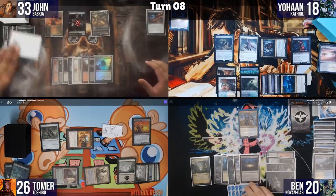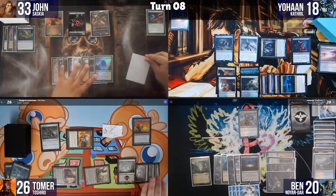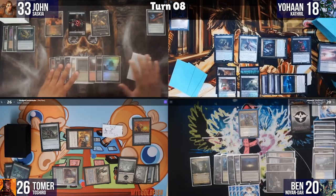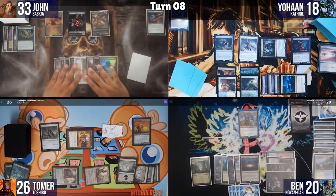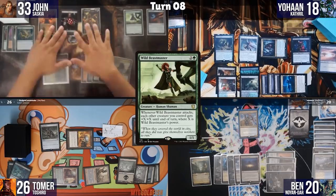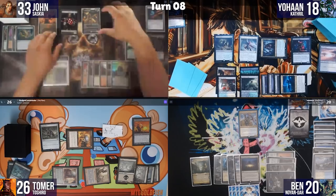Johan is focused on assembling keywords for Cthrill rather than winning — he just wants to draw cards and play creatures with keywords. The table jokes about assembling Brazella. John plays a creature card, creates a training creature, and enters combat — swinging all at Ben.